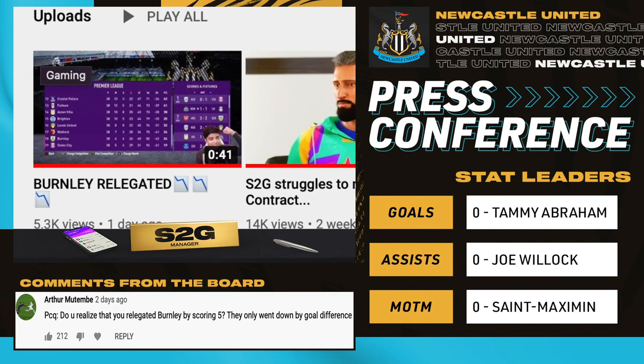Press conference time. Do you realize we relegated Burnley by scoring five — they only went down by goal difference. If you watched the season finale, we scored five goals against Burnley on the final match day. Almiron scored a screamer at the end — probably goal of the season — and that was the goal that relegated Burnley to the Championship. I just can't believe it. Finally got one over Burnley and it was a beautiful moment. Check my Shorts channel for a video about that.